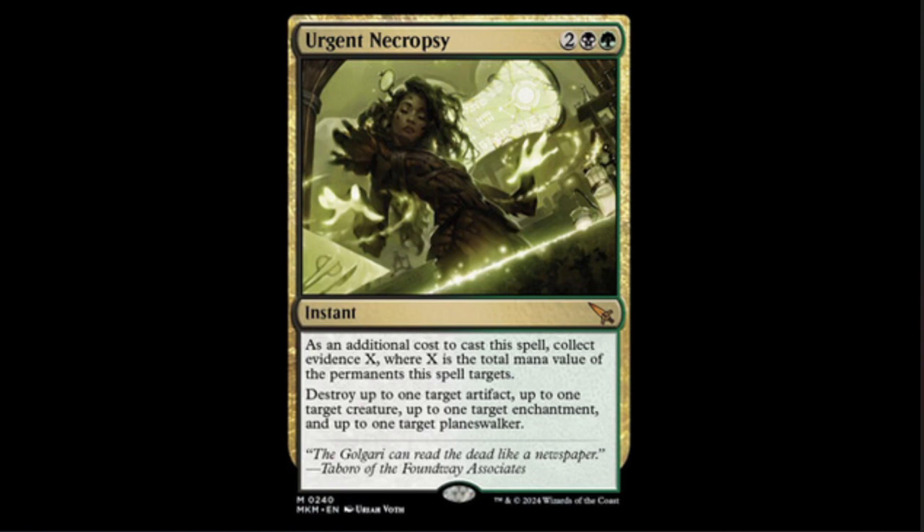This is definitely a limited all-star because it's removal and it can kill multiple things. In Commander, this is going to be something special — evidence is based on the mana value of what you exile out of your graveyard, so you could put very high casting cost stuff in there and just do damage with this thing. Also if you cast it once and somebody copies it, or you copy it, game on. It'll probably be the only place it sees any play, but that's just my opinion.